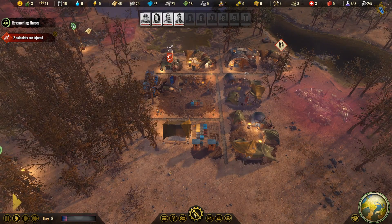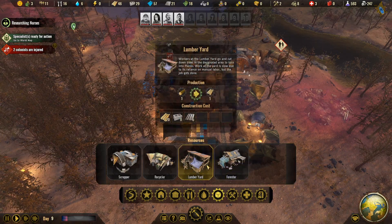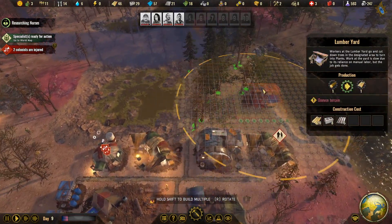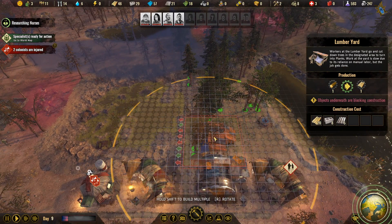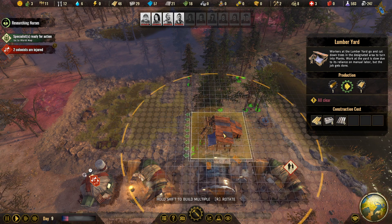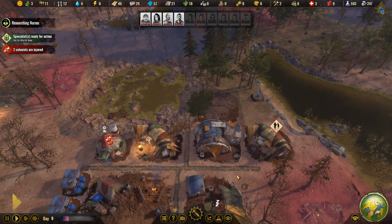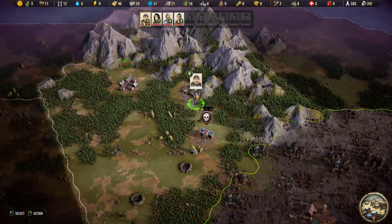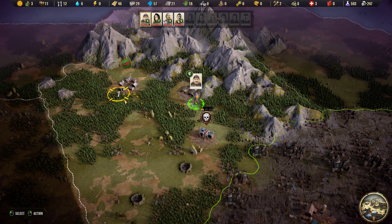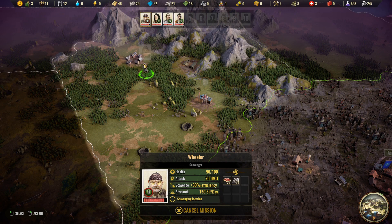Now we have resources so we can continue building. What I want to do is create a lumber yard, just so we have a reliable source of wood. Let's put you over here and keep moving. There's nothing over here anymore — let's take the beef jerky and continue forward.